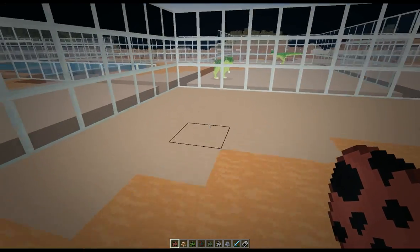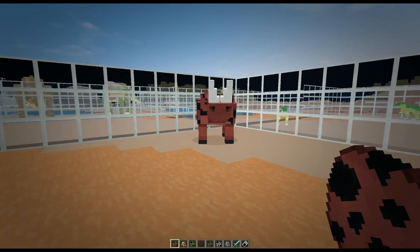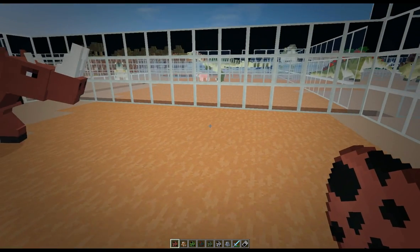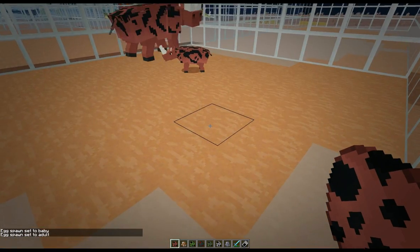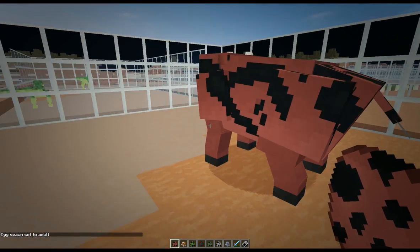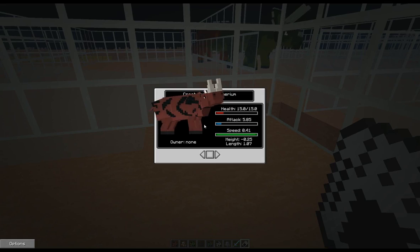Let's go with the Arsinoitherium, which is like a horned rhino-type beast — oh, there's a baby one! You can click in the sky to change it from adult to baby. I haven't actually seen male and female of these before — that one's a male, so let's see if we can spot a difference.